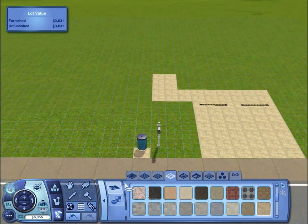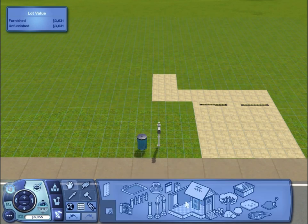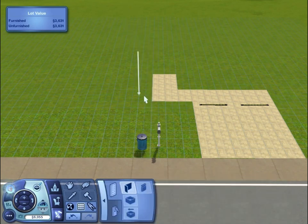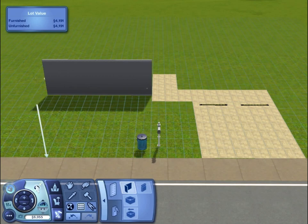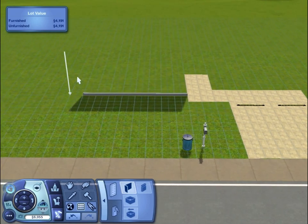I guess let's just do it like that. So the next step is to build the walls — again, I'm not referencing any pictures here, so I'm just going off memory. All right, let's put the walls down. Never place Sims with the walls up.